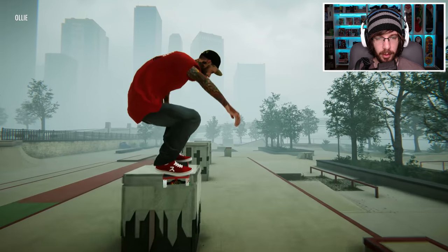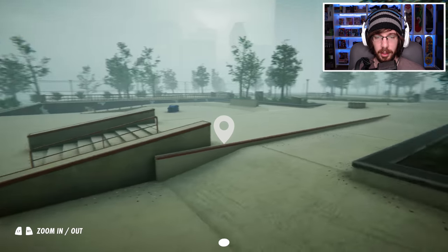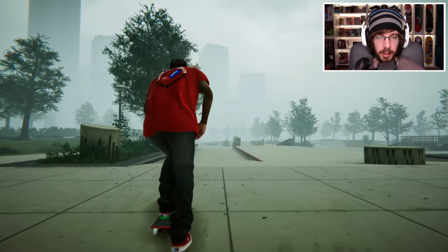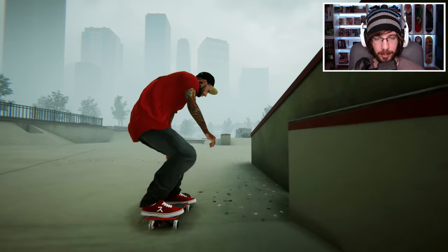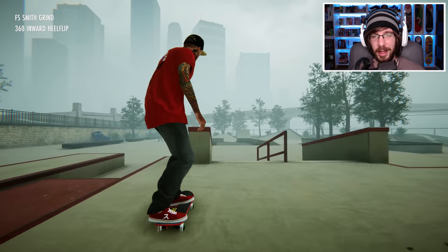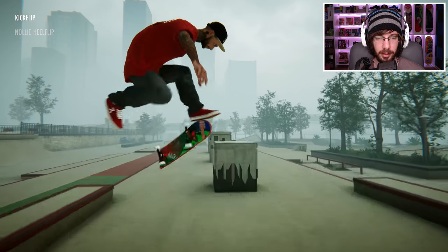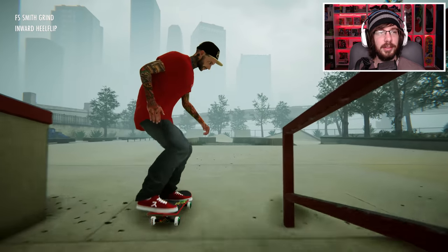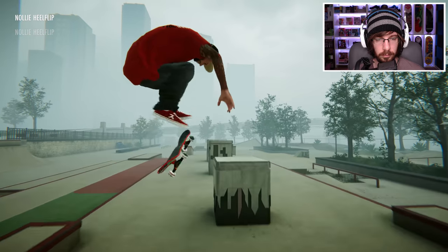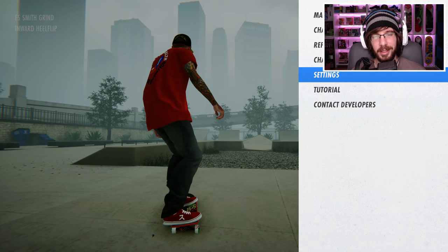I need a little bit more speed. It'd probably be easier if I use this ramp right here — pop into it, gain some speed, and then maybe an inward heel smith. The inward heel is definitely the toughest part; I feel like I could lock into the grind pretty easily. I wasn't really locked in that smith so I went back to redo it. That was more locked in — sketchy landing, but I'll take it.